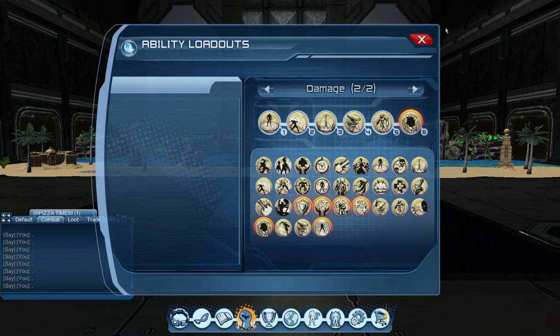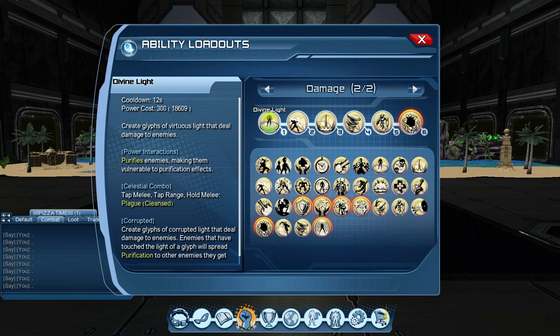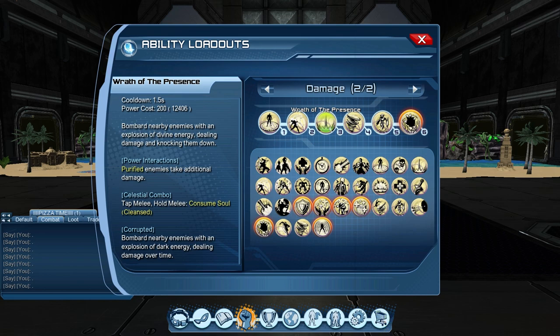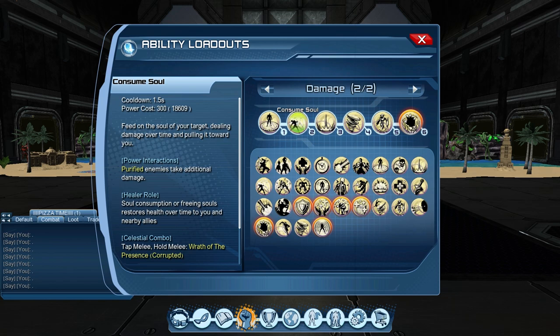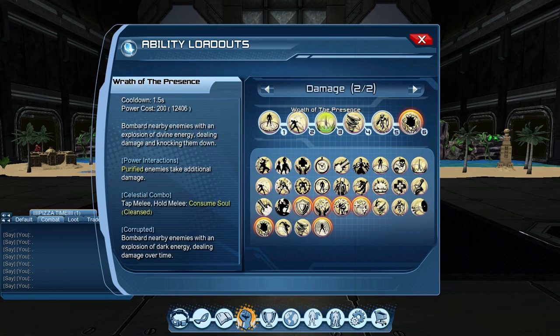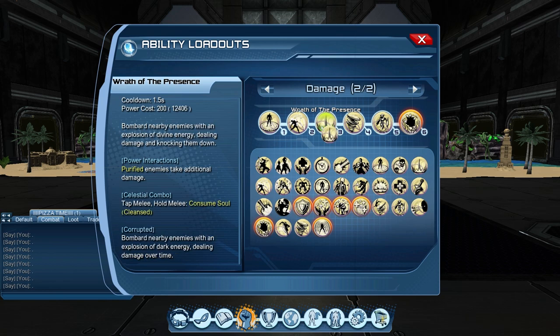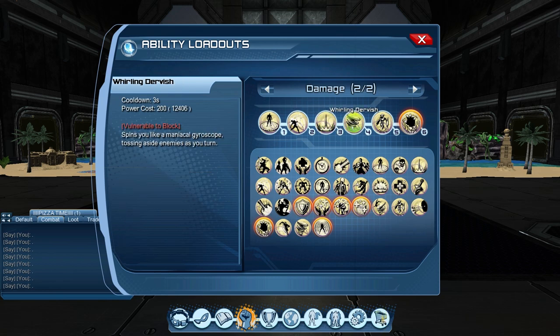Looking at the loadout: first is Divine Light — it purifies the enemy since we're already using Grimorium, so no power injection required. Do not use the combo, only use the AOE damage. Then go to Consume Soul, do the combo, then Wrath of Presence, do the combo. These are burst powers and opposite of each other: Consume Soul goes single target to AOE, Wrath of Presence goes AOE and pulls enemies toward you. It's damage over time into burst damage — AOE, then single target to AOE.